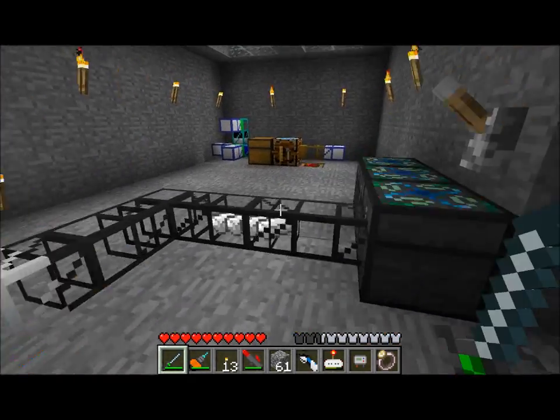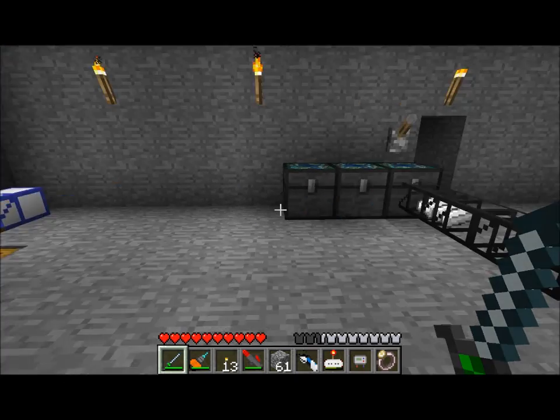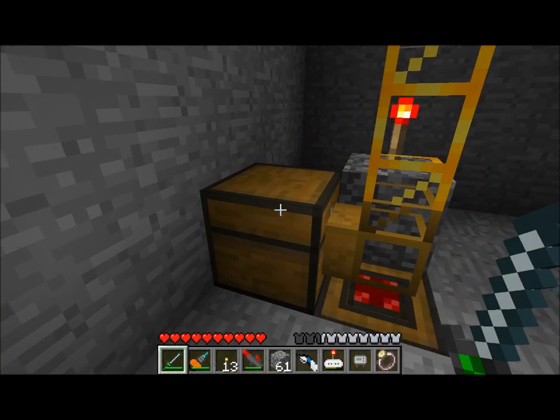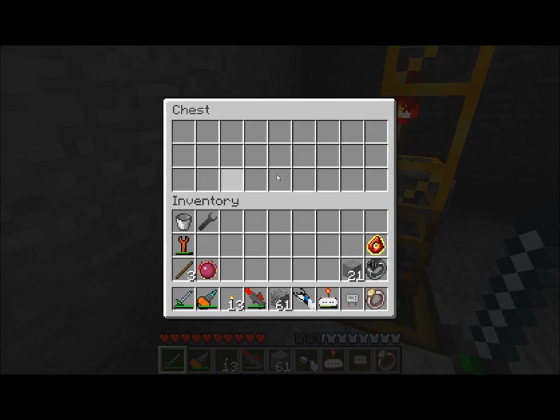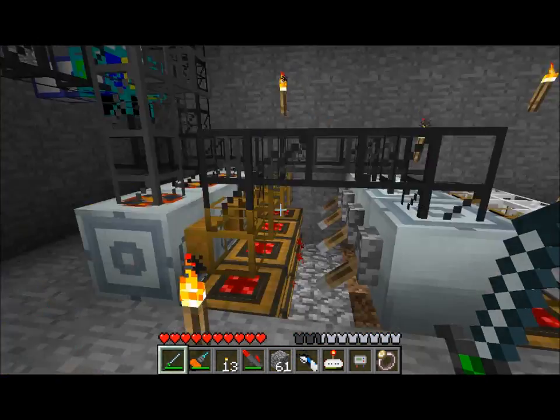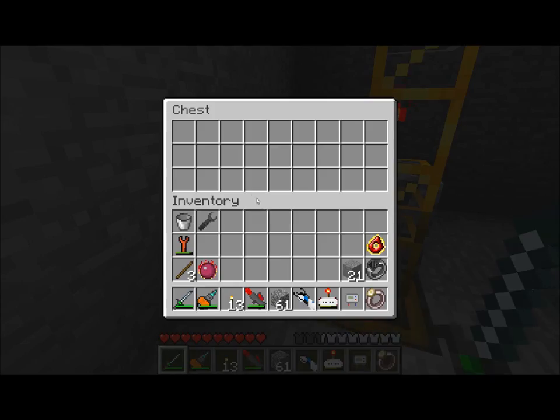I've built this big, huge chest area with a bunch of different things going on, and I'll walk through this all step by step for you. This is my input chest. Any items I put in here will be sent through my system of tubes and pipes and teleport pipes throughout this room.